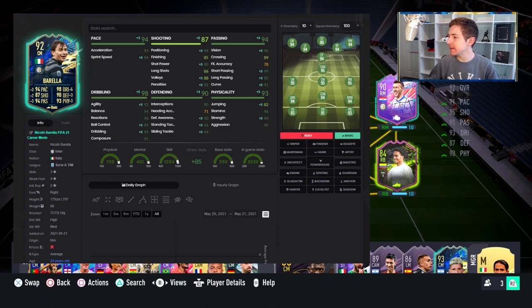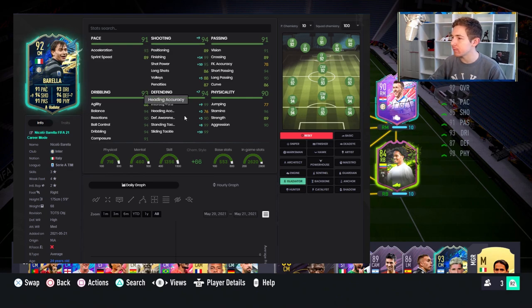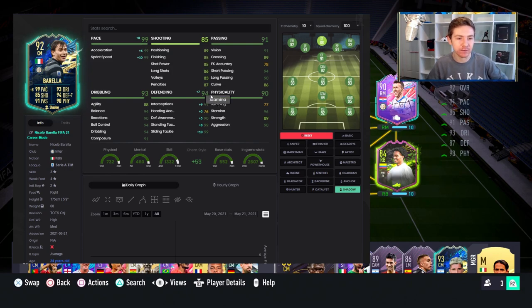With a basic chem style he is a 95-rated mid which is absolutely fantastic. In regards to a chem style you're going to want something position-suited. If you want to make him more well-rounded and consider that centre-mid role, maybe gladiator could be a really good option, or possibly engine. But if you're going to use him in that DM role I still think you go for shadow — you max out that pace, make him incredibly quick, and give him some really nice defensive stats. With a shadow he looks like a really good defensively-minded mid who can play through the lines and help turn defence into attack.